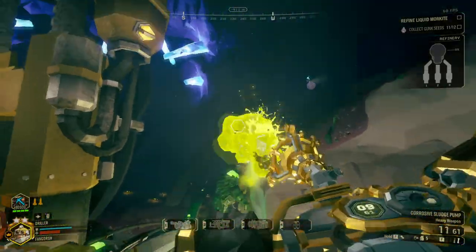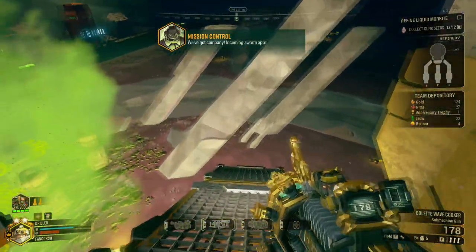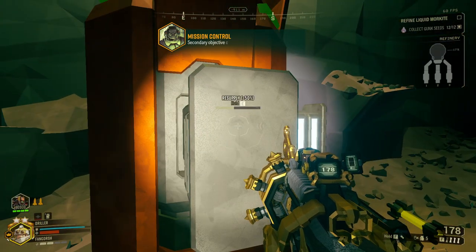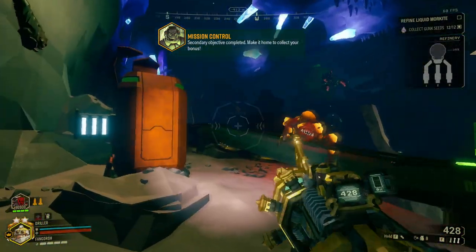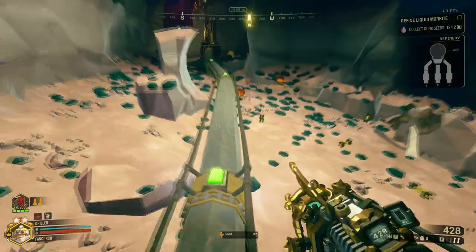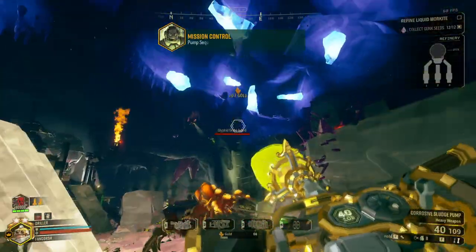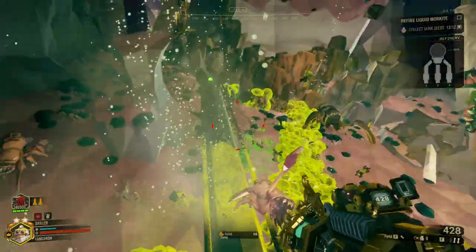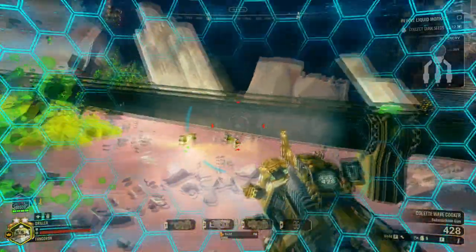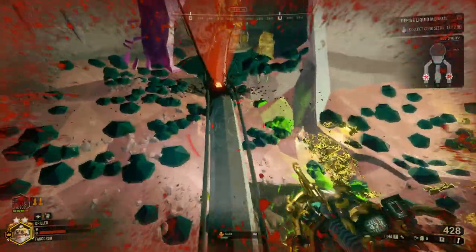There's spiders again — quickly start using the microwave gun. We've got company and it's a nice one. Two of my most favorite lines from mission control: 'We've got company and it's a nice one,' and then the one on escort duty — 'We've got to keep the drillers safe from incoming bugs, also there's an incoming swarm.'